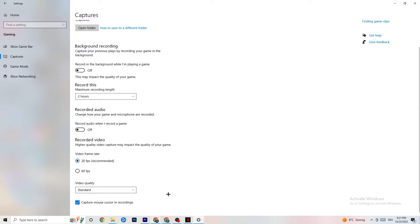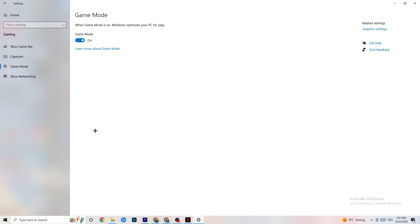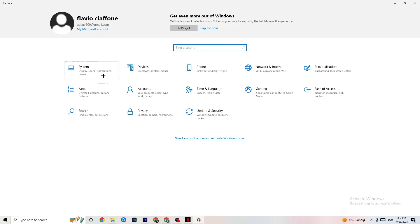Next, hit Game Mode. This one is a little tricky — I can't tell you to turn it on or off; you need to check it for yourself. Turn it on, try your game, see if it works better, or turn it off and check. Once you're finished, go back to the main Settings.